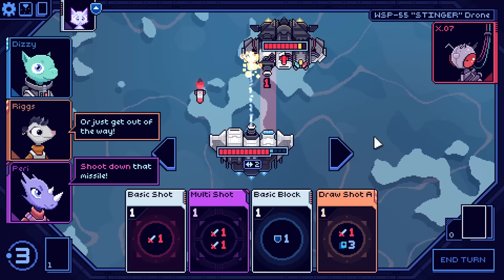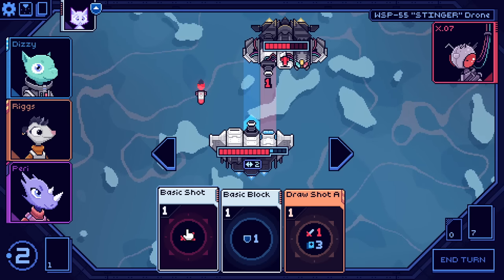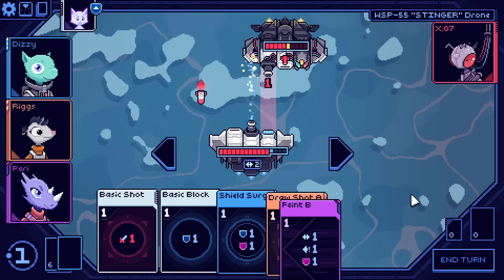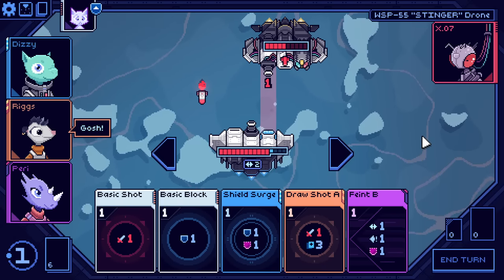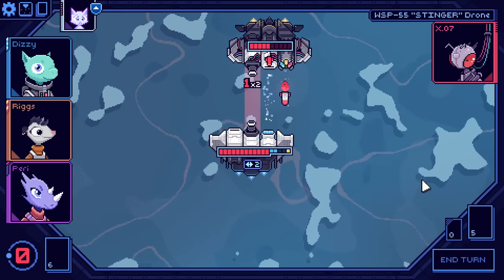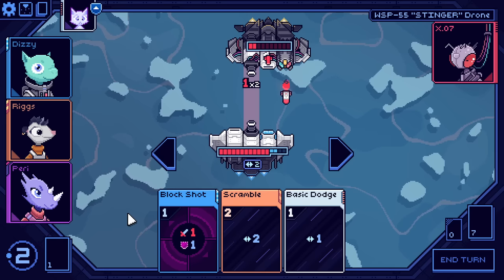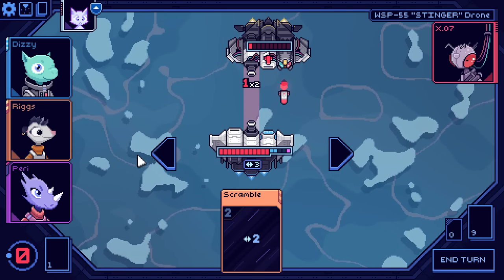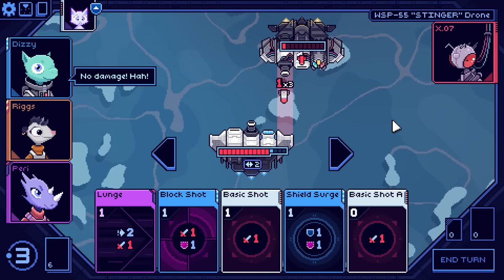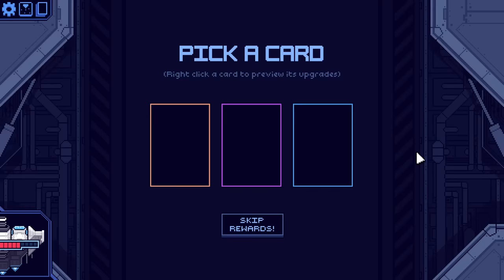A fierce, potent evasive maneuver. Considering basic block and basic shot are two of the weaker cards in my entire deck, I'm going to use draw shot A to force these cards to not be in the next cycle. Do damage. Perfect. We did do damage. I'll take two back, but that's handily dealt with by my shields. And the enemy is handily dealt with by my guns.